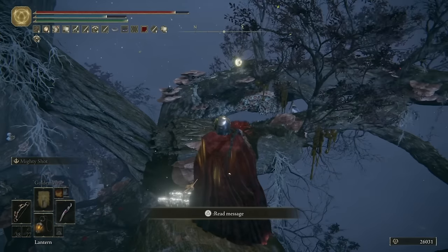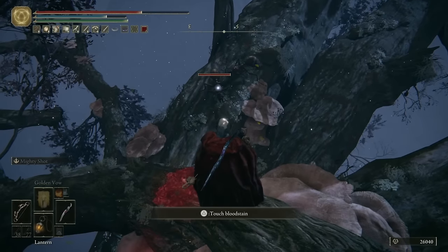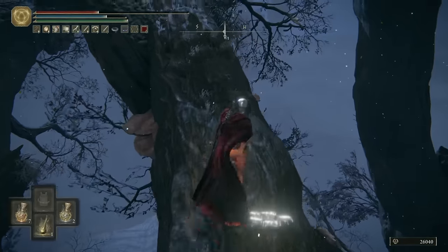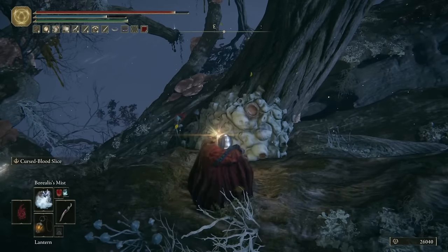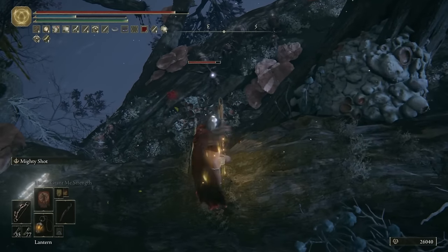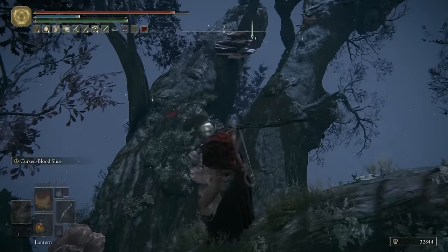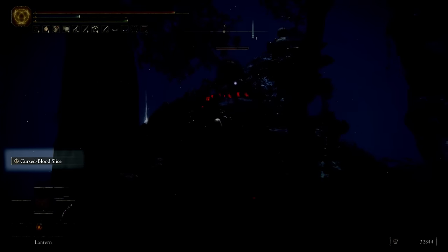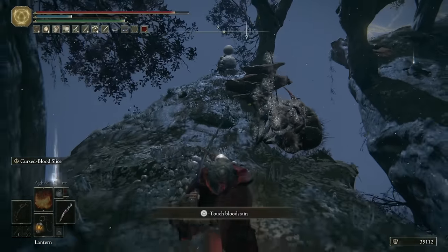That being said, I am going to die a few times during this area. Moving a bit further along, there is a load of ants below us. These ants pack way more of a punch than any ants before - one of them manages to get his gunk off on me and does a third of my health. So I'm going to spend some time cheesing them and trying desperately to stay out of range. Once nearly all of them are dead, I'll drop down and show off the ash of war of the curved sword. The cursed blood slice looks so cool and it staggers them just long enough that I can take them out before they counterattack.